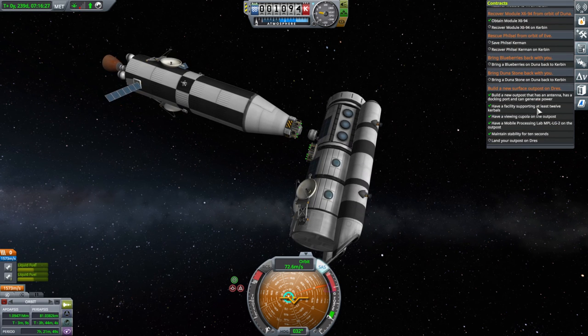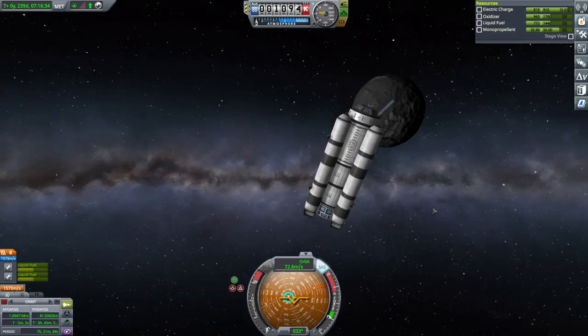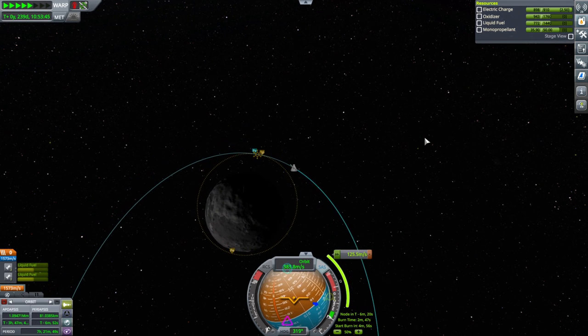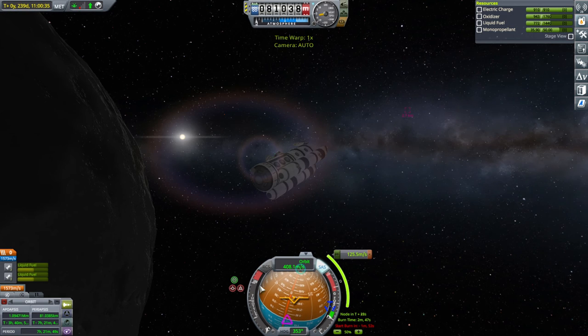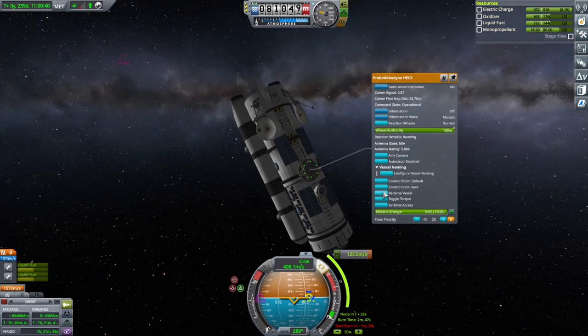At least we'll get something done today. We've got all the things - we just need to land it on Dres. We've got 1,500 meters per second here. Wherever we pick up comms again, we'll start burning there. Retrograde. We should be controlling from this hex unit now.